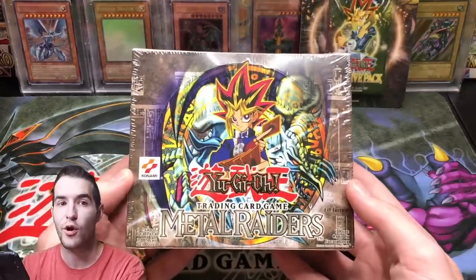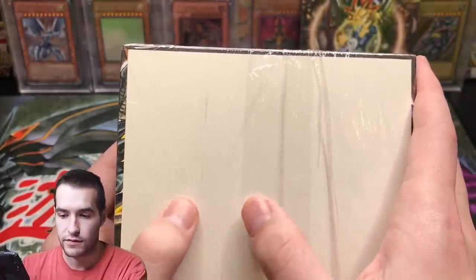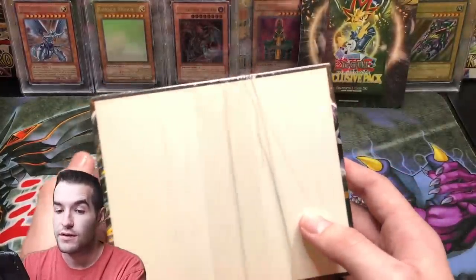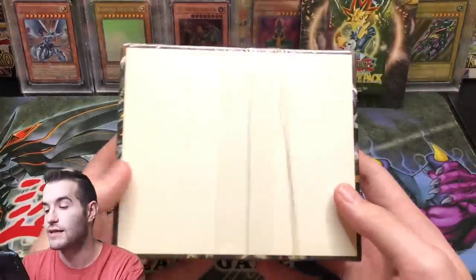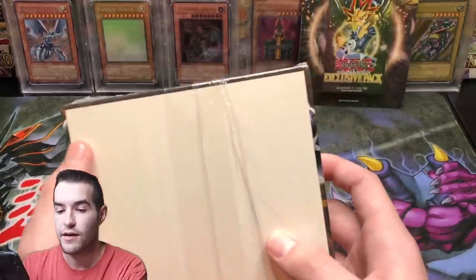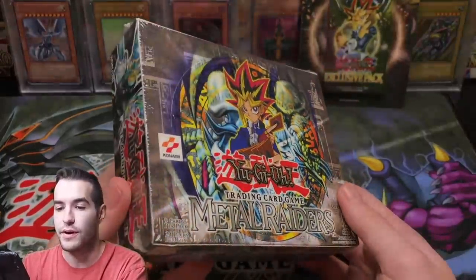This is first edition Metal Raiders. We have never opened this booster box on the channel — we've opened seven out of the eleven original sets. Something you've got to look for with a resealed box is if you see the box is scuffed under the wrapping — that's usually not a good thing because that means it's been formerly opened. Like something like this crease, that is a little bit concerning, but because these flap parts are intact, that's okay. This flap is usually a great sign. Overall, I think this looks pretty good — this should be a legit box, not resealed or anything.